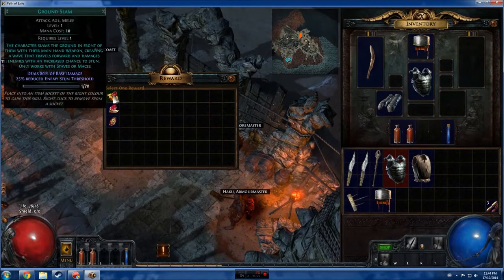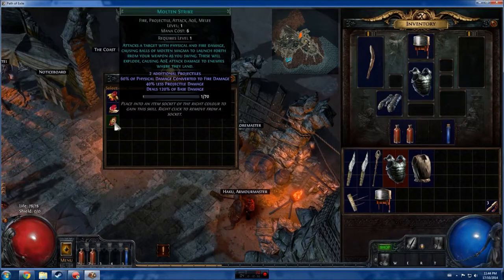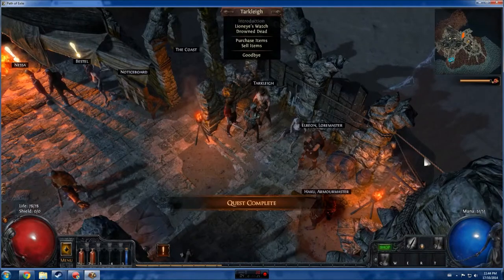We get to pick a skill gem reward: ground slam, cleave, or molten strike. I have molten strike in my other game so I want to be different, but for a new playthrough it's really handy — when you hit the ground or an enemy it shoots out three molten balls and does fire damage around you. But I think we're going to take cleave for our warrior. You only get to pick one.